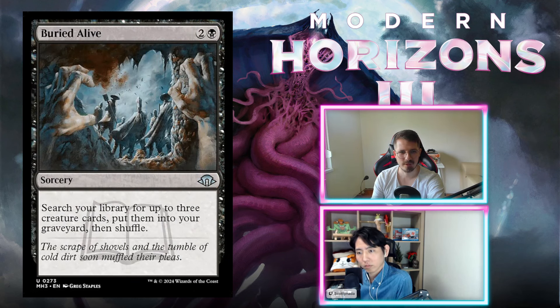Buried Alive — two and a black, sorcery. Search your library for up to three creature cards, put them into your graveyard, and shuffle. Not for this set — not great graveyard recursion. Kind of cool with green, I guess, but you don't want to spend a full card to set up your combos. Just an F, don't play this.